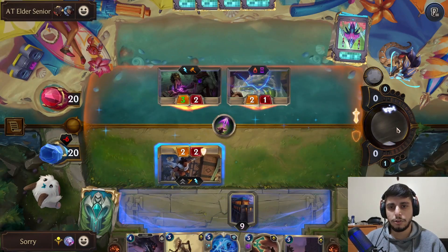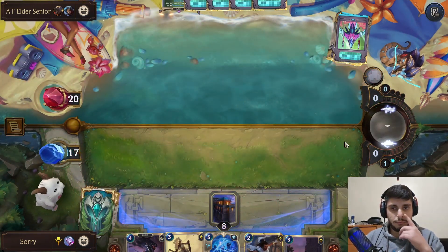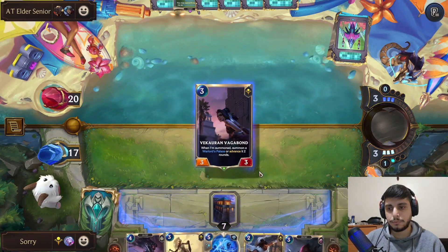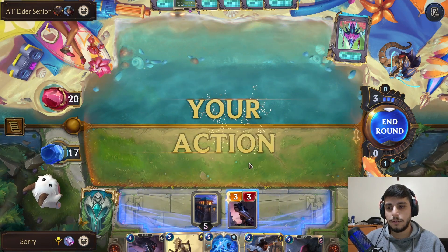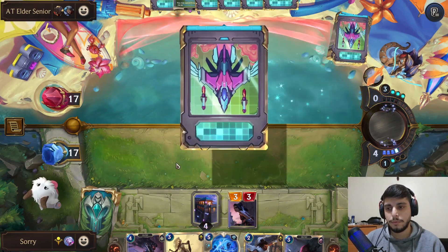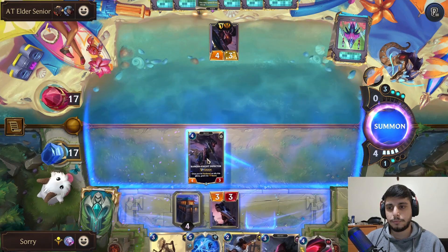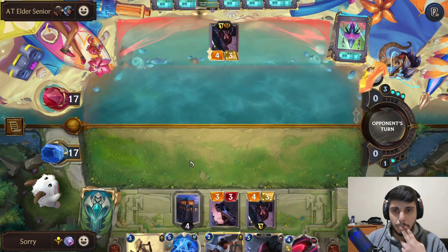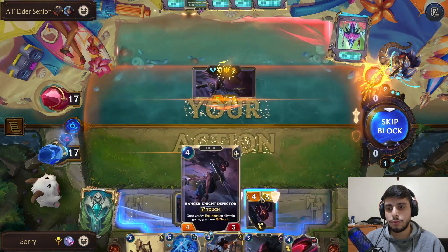It's actually six damage. I like going Vagabond. I don't want to play this Akshan yet — I'm kind of close to leveling him. Probably next turn we play it, not this turn. Let's play this — they could play an annoying weapon on it. Momentous Choice is a problem but okay, no Momentous. So they have a Kayn now because of this. I'm taking so much damage.